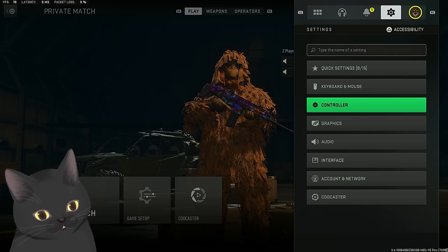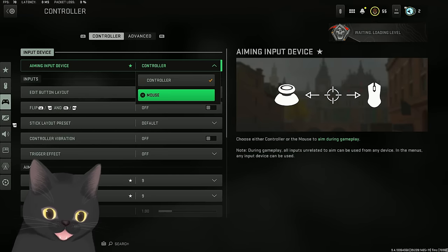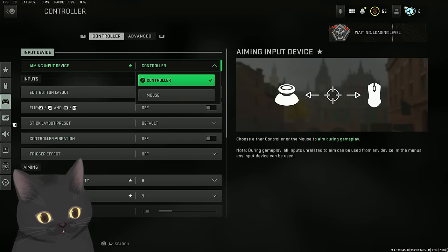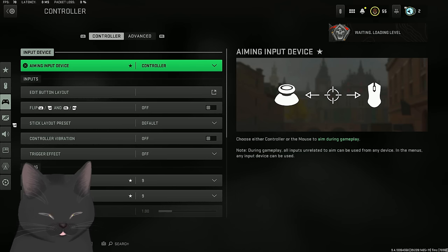Let's get straight into the settings - starting off with controller. A lot of people ask, should I play mouse or controller? If you want to get on, play mouse. If you want the ultimate advantage of having a robot aim for you, play controller. This game is completely, strictly controller. If you play mouse and keyboard, you are at a disadvantage. Aim assist is crazy good if you know how to abuse it.